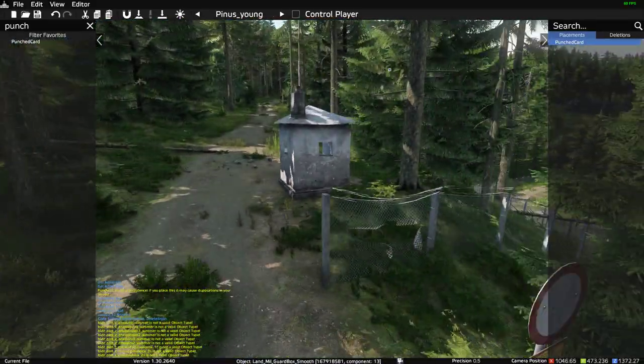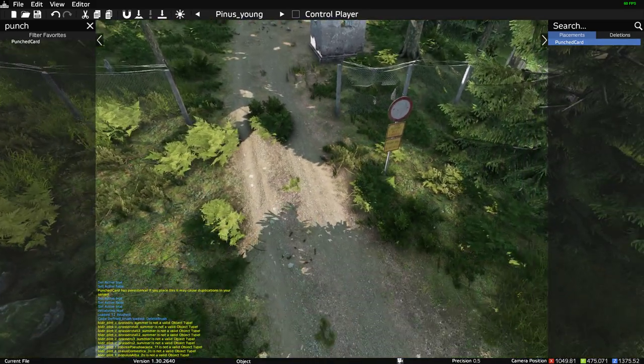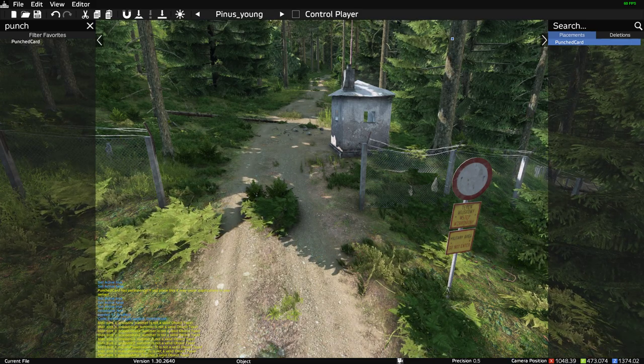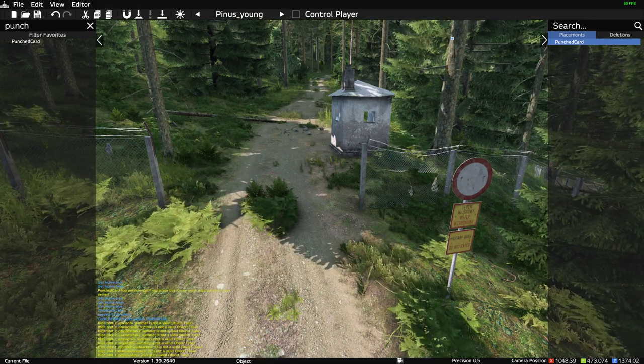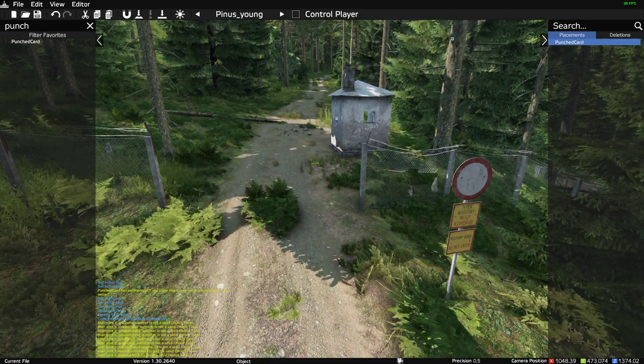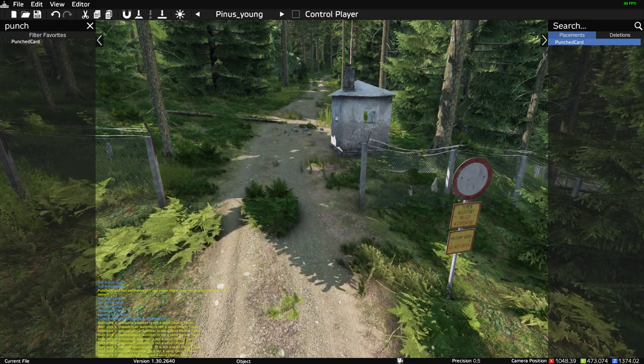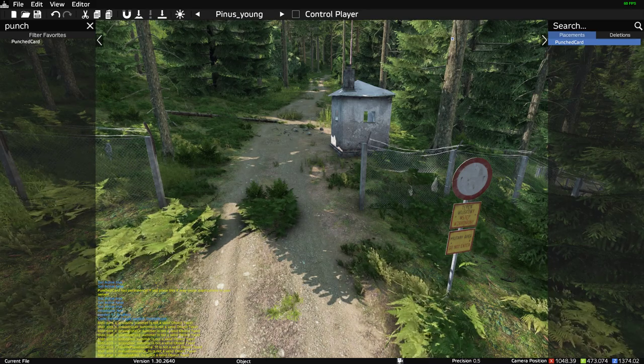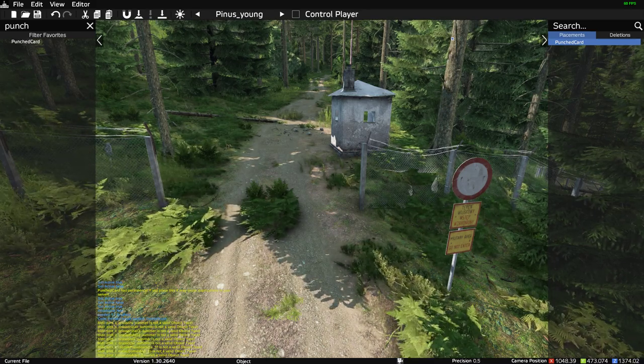This little guard house should be familiar because this is kind of the same image that the devs shared about a week ago on their teaser stream for update 1.19. They showed this but didn't tell you what it was. I thought that might be the entrance to the underground bunker — the building itself — but it's not. Obviously you've got to go up to the top of the hill.